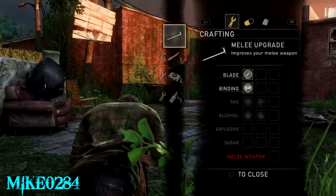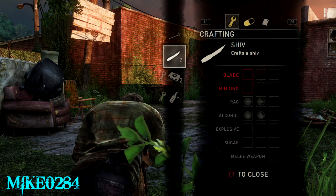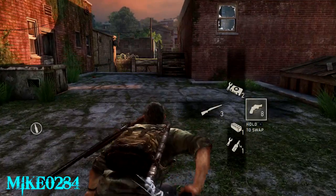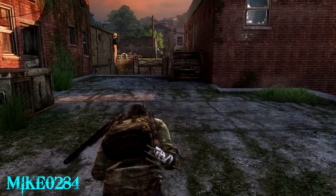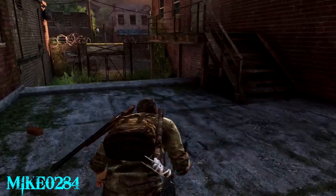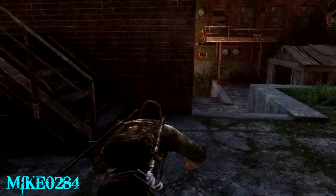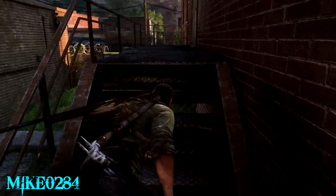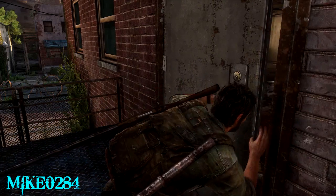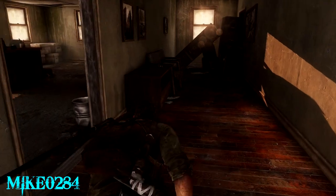When it comes to upgrading your health and whatnot, it's good to have. When you come into this area on the right, there's a clicker in the little shack or whatever it is, and then when you deal with that one, a second one will spawn further down. I just decide not to deal with them, so I just left them alone.